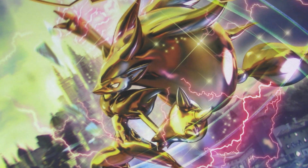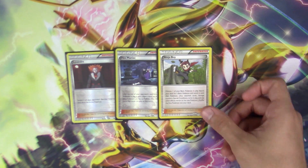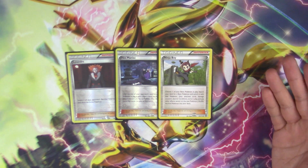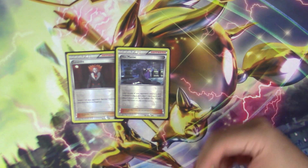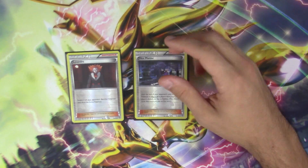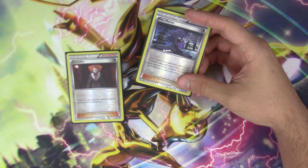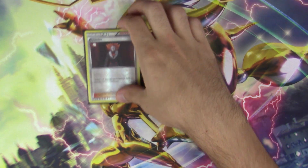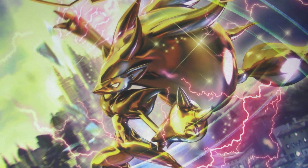For my one-offs, I run one copy of Lysandre, one copy of Hex Maniac, and one copy of the new Ninja Boy. Ninja Boy has actually gotten me out of some bad situations where I would start off with a Shaymin or Hoopa — you just play that, then get your Xerneas or Gardevoir and put it on the bench instead. Hex Maniac shuts down all abilities until the end of your opponent's next turn, which is very good because other than Shaymin and Hoopa you don't really rely on abilities that much. Lysandre brings out a Pokémon from your opponent's bench.